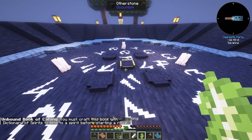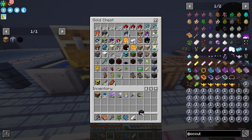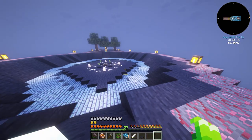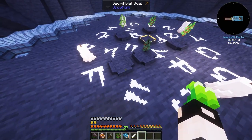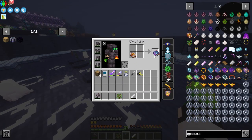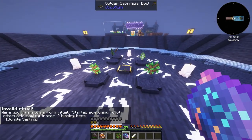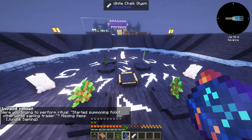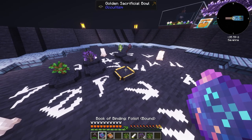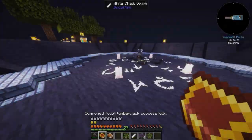We put the items in the sacrificial bowls. We actually need one extra sacrificial bowl - made using five other stone - and this is where you place the axe. You need to bind the book with the dictionary of spirits, then place it with a jungle sapling. Let's replace one oak sapling with an overworld sapling and try again. It does need a metal axe.